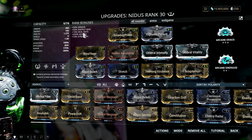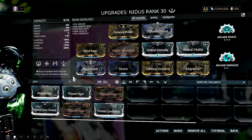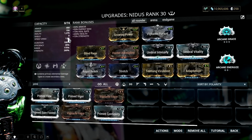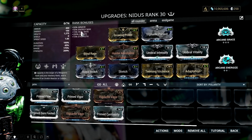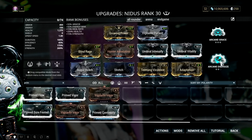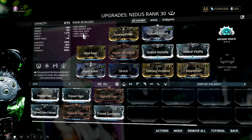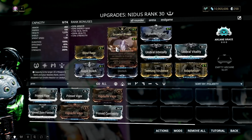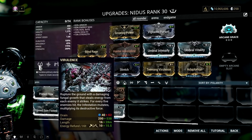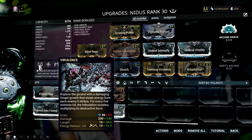You might experience some energy problems with this build at first. As you can see, I don't have Primed Flow on my mod setup. What I advise you to do is do not over-spam your Virulence, especially at low to mid levels. Also, try to use the Zenurik Focus for its Energizing Dash. Sure, you can use Arcane Energize if you have it, but arcanes don't necessarily make the synergies complete — they just make it better by a little. I'm pretty sure you will get the hang of this build with a couple of runs, and you won't have any problems at late game, as Hunter Adrenaline will always give you the needed energy to cast your lava and Virulence abilities. Don't forget that you will restore a big chunk of your energy once you hit enemies while they are grouped by your lava, because you have Blind Rage on your build.